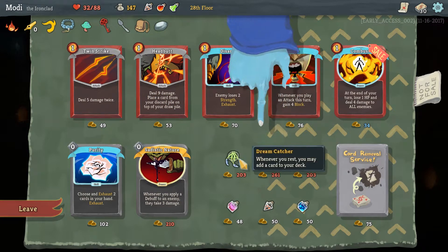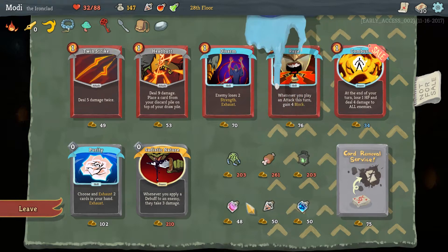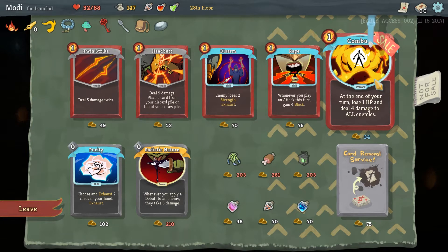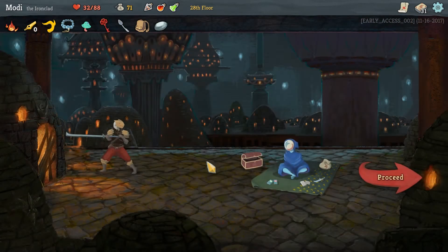Meat on the Bone — if your HP is less than 50%, you get nine at the end of combat. Greencatcher — whenever you rest, you may add a card. Lantern. Card removal service for 75 — no. Whenever you play an attack this turn, gain four block — at maximum we have a lot of zero-cost attacks, so it could get us a bunch of block. One HP for four damage is not terrible for 36 gold. Let's go with the skill. And that is all I'm doing today. Proceed.